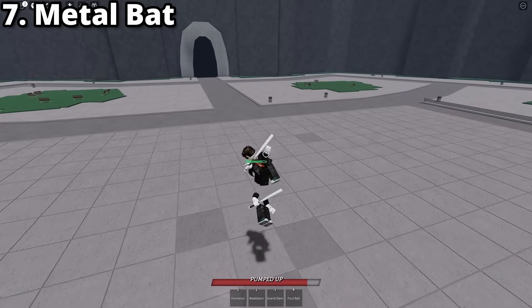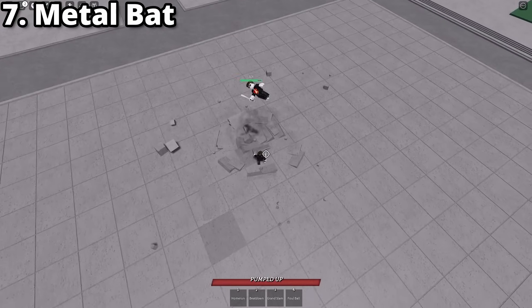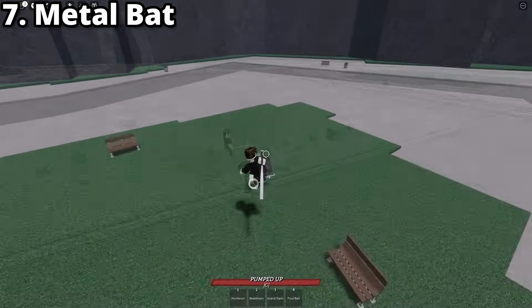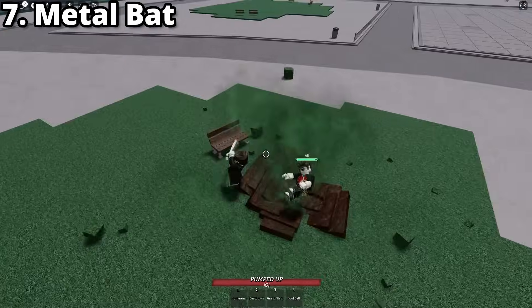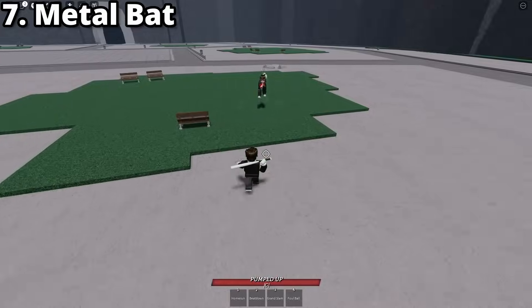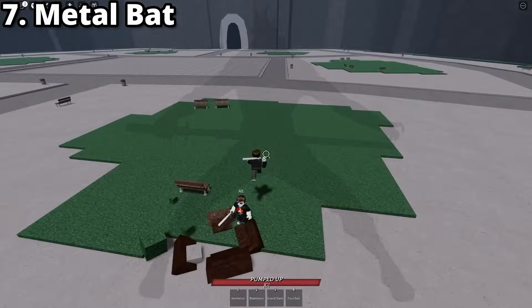Grand Slam is alright. It's a combo starter slash extender, but it's really only notable as a combo starter. If used as a combo starter, it has little end lag and a pretty big hitbox. But since it takes so long to come out, players can just see it and react by dodging slash countering it. Foul Ball is a combo starter slash combo extender. It has fantastic synergy with Beatdown — land Foul Ball, dash, use Beatdown. I really only use this as a mix-up combo starter slash off M1s. It has a variant that shoots a projectile, but if close to Metal Bat, the variant's projectile does not have a hitbox.